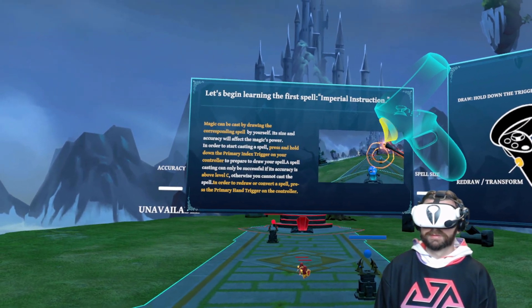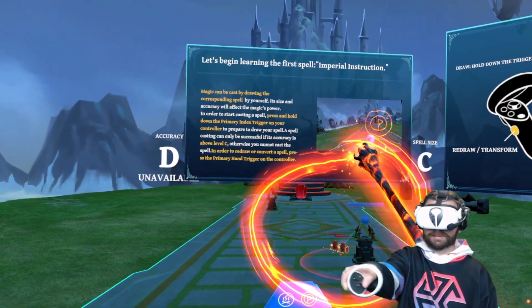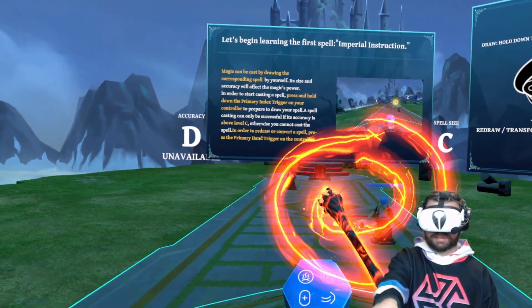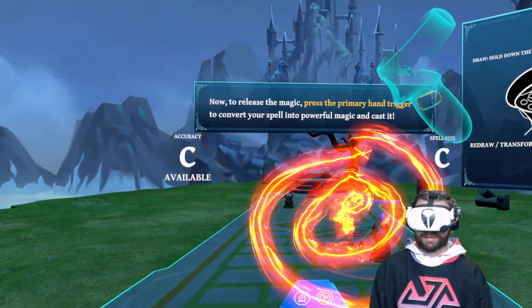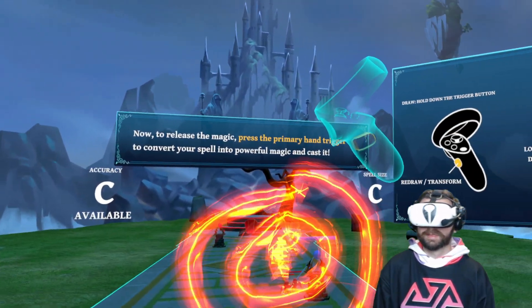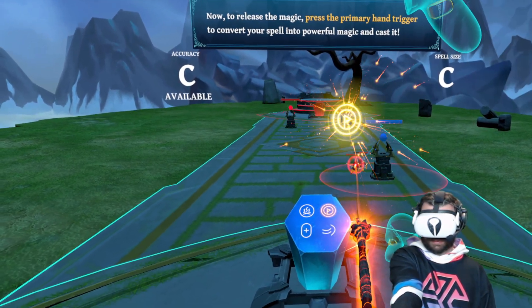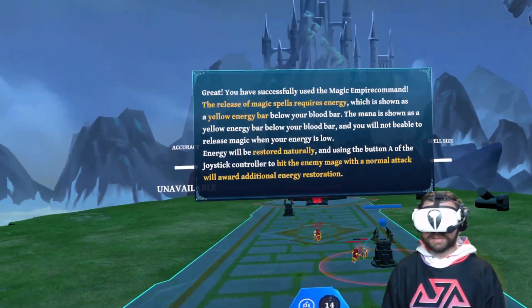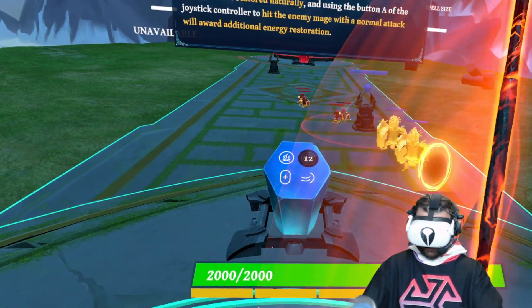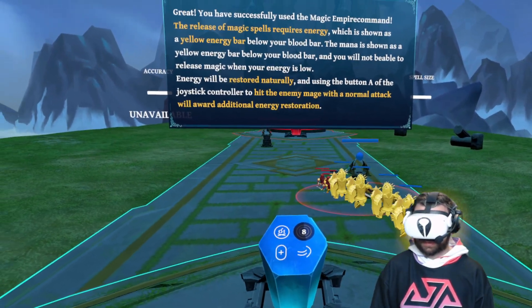Magic can be cast by drawing the corresponding spell yourself — its size and accuracy will affect the magic's power. Now, to release the magic, press the primary hand trigger to convert your spell into powerful magic and cast it. Wow, nice! I feel like I'm Harry Potter.